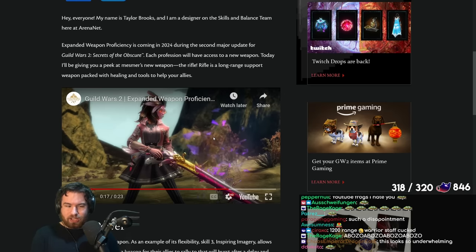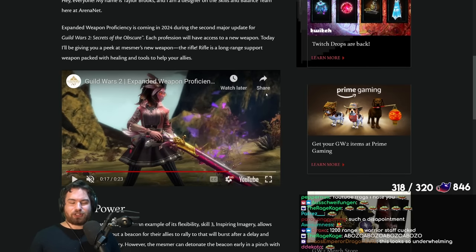We have long-ranged healing, we have barrier on this weapon, and we also have some really fun utility plus extra boon access. That ranged component is really going to help out Chronomancer when it has to go and do mechanics. A lot of the current and upcoming iteration of Heal Chronomancer has support in a relatively small radius with limited applicability at very long range, so Rifle does help to flesh that out.